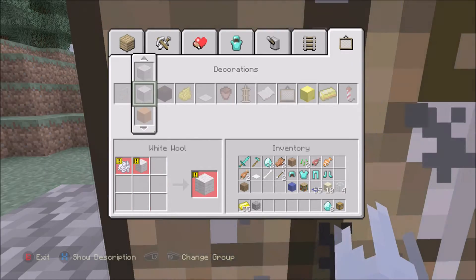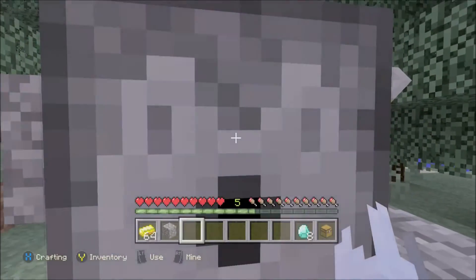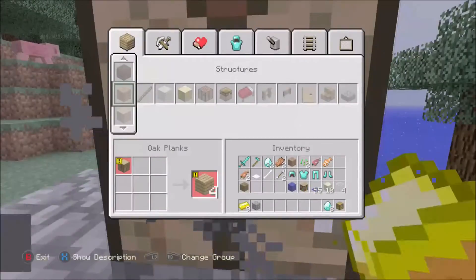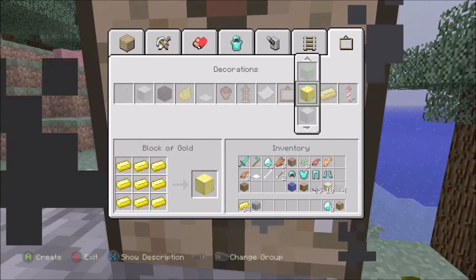Now what you want to do is just spam click between the gold blocks and the gold ingots — just keep clicking. We actually messed up, we came in too late. You can probably do it while the machine's still on, but it's going to be kind of risky because you could end up losing gold. So it's best to probably turn it off.